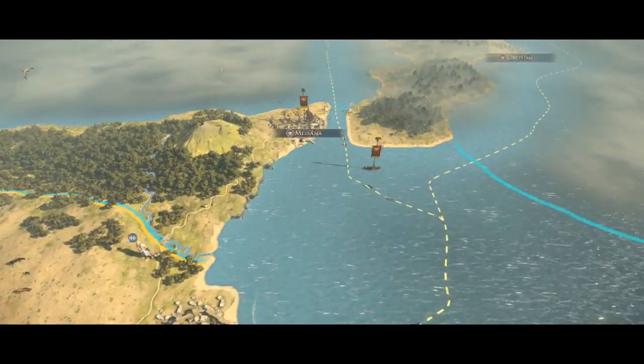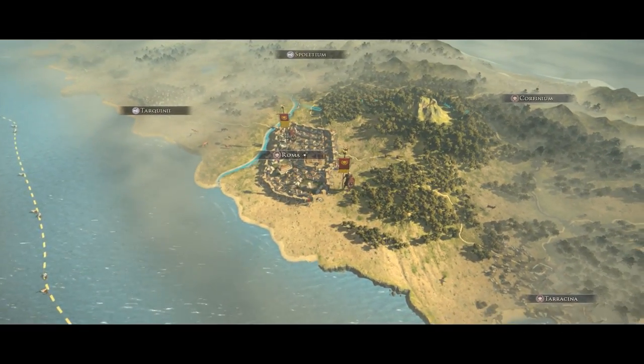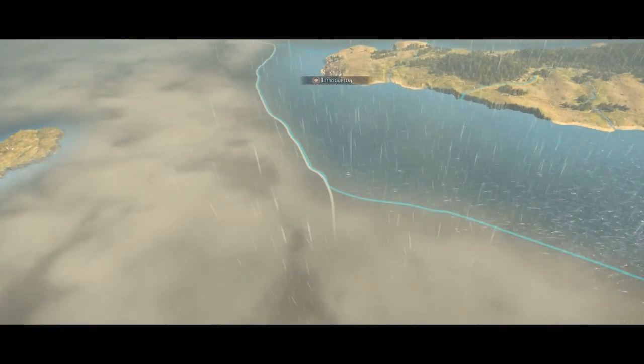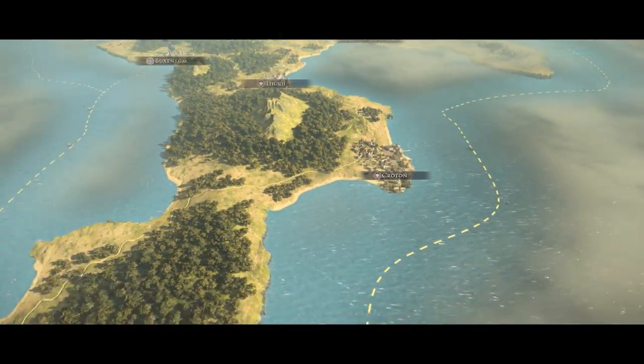Syracuse — the child torn between its arguing parents — sits alone in Sicily with just one settlement and can either use its client state status with Rome to its advantage, embarking across the Mediterranean to Carthaginian soil, or rebel against them, hoping to gain favour with Rome's enemies and finally capture Sicily for themselves.